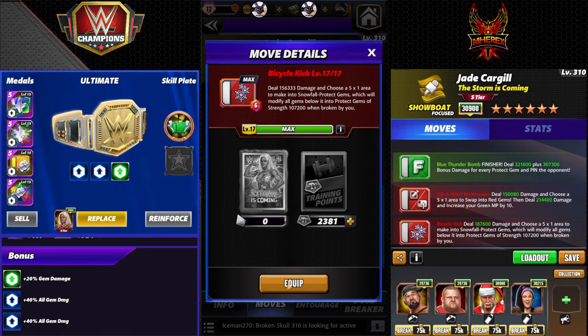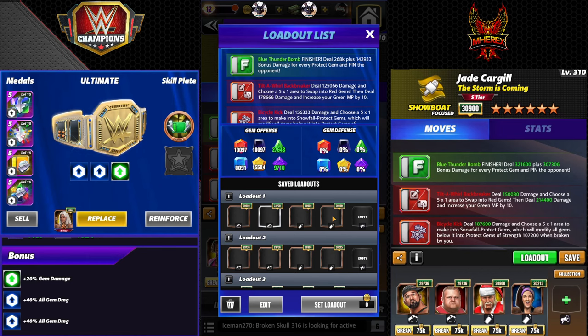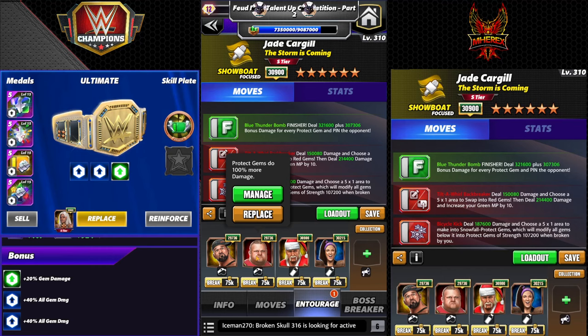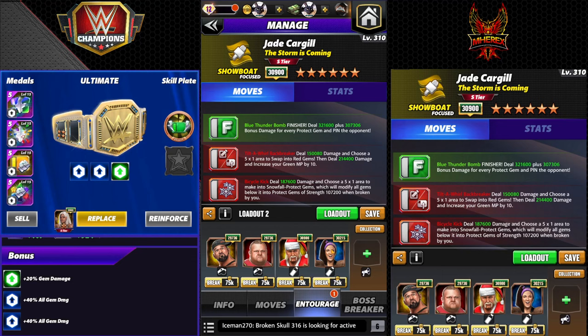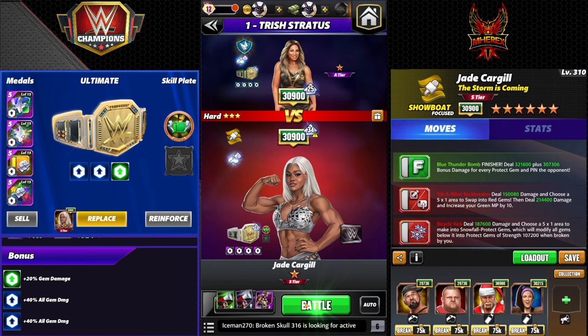Blue thunder bomb finisher: 10 MP, 268k damage plus 142k for every protect gem — pretty spicy, great in a protect gem lady boss. Tilt the world backbreaker: choose a 5x1 area to swap into red gems, deal 178k damage, increase your green MP by 10 — quite a good combo move. Bicycle kick: 6 MP, 156k damage, choose a 5x1 area and make into snowfall protect gems which modify all gems below into protect gems of strength 107k when broken by you. Entourage: Otis does 100% more damage, Bailey does 15%. If you have two SO's he does another 100%. You do need Santa to start loaded in feud, although why you'd ever use this build in feud is beyond me.